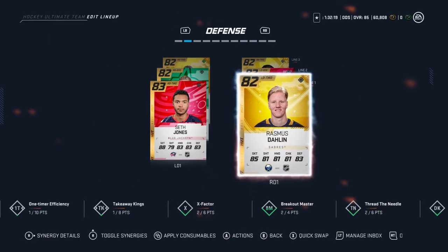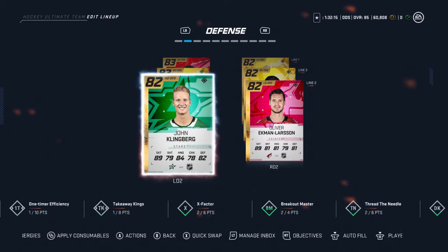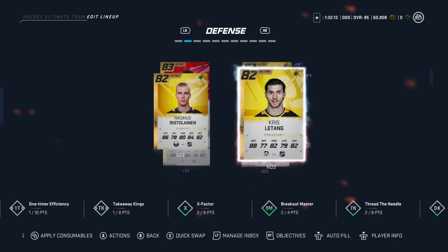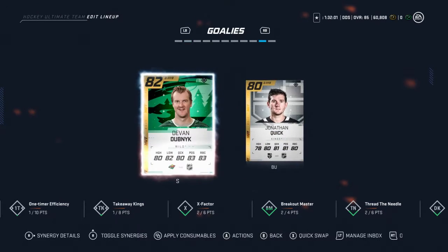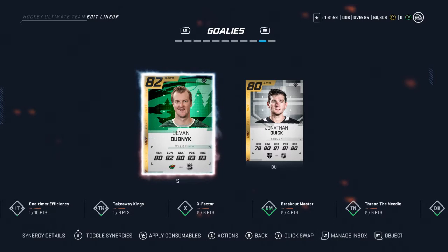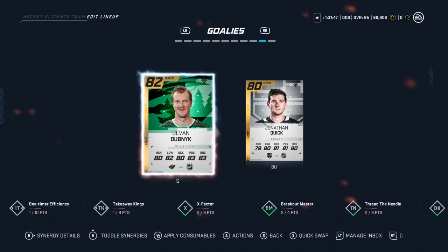On defense, I've got Darlene and Jones on my first pairing still. On the second pairing, I still have Klingberg and Ekman-Larsen. On the third pairing, I've added Kris Letang, and I still have Ristolainen in there. In the goalie spot I still have Devan Dubnyk — I really need to upgrade that. He's been alright lately; I've played a few online games with him. He makes a few big saves once in a while, but other than that he's not that great, so I'm hoping to upgrade.